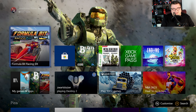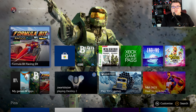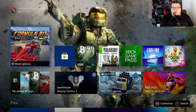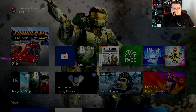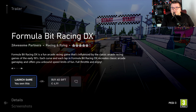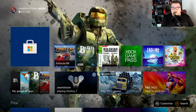Hey guys and girls, thank you for watching another episode of The Xbox Tester. My name is Maurice. Today we're going to play Formula Bit Racing DX on Xbox Series S. This is a really small little indie game. It's 741.3 MB. The game is not on Game Pass — it's five euros, so it's a really cheap little game. It's optimized for the new generation of consoles.